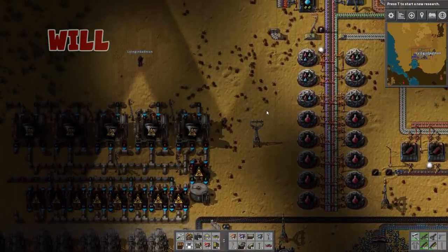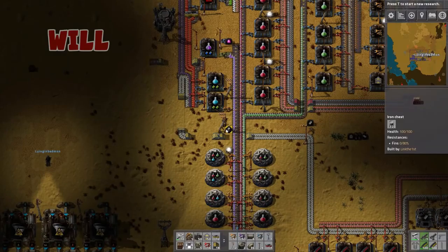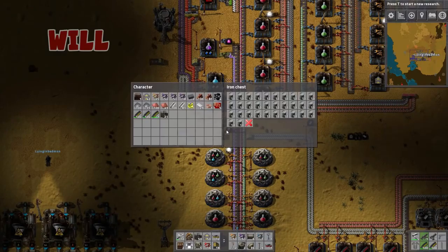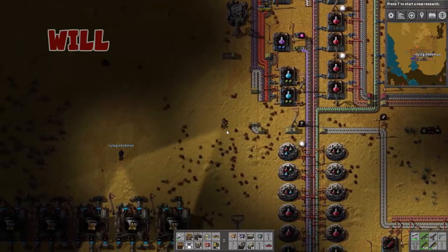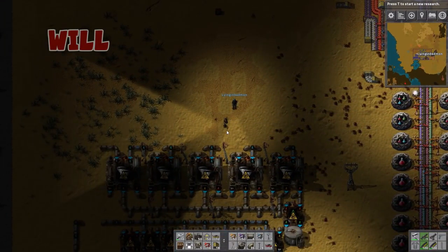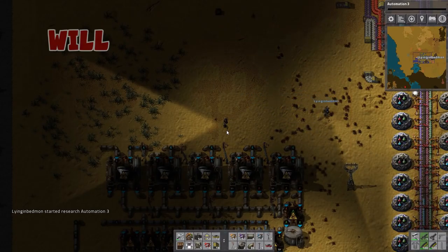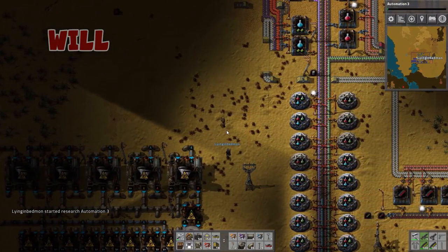There's crude oil barrels — we've got a whole bunch of barrels over here in this chest. There are empty oil barrels, we have a supply of them. It's an assembly machine thing — it's automation. You pump the oil into the assembly machine, it puts it into the barrel, you move the barrel, then you bring it back and put it into the same type of assembly machine.